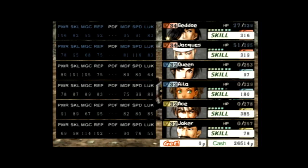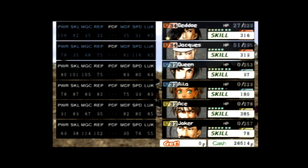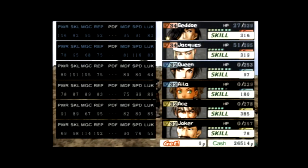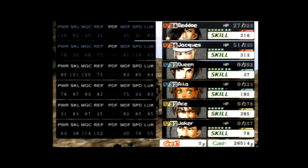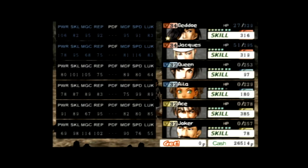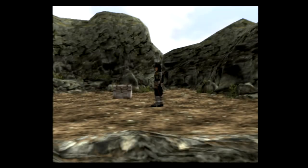Hey everybody, welcome back. So we went back and fought him again, and we actually thought we were going to lose that second time because I killed Isla myself with the fire spell on the first turn. Everyone died except Ghetto and Jacques, and they barely were hanging on. So we did win. And to answer the question from the last video, he has 4,100 HP.